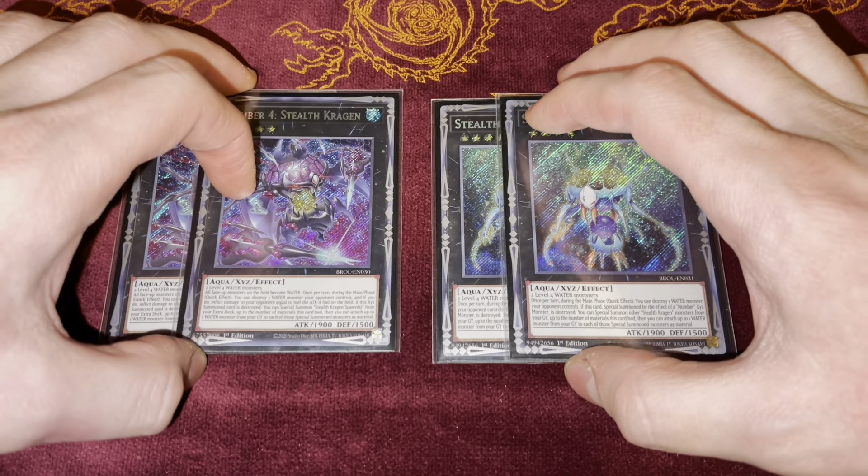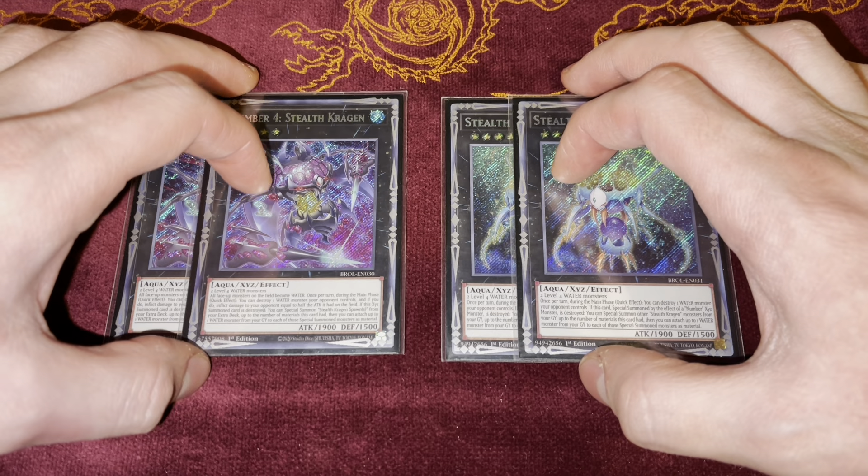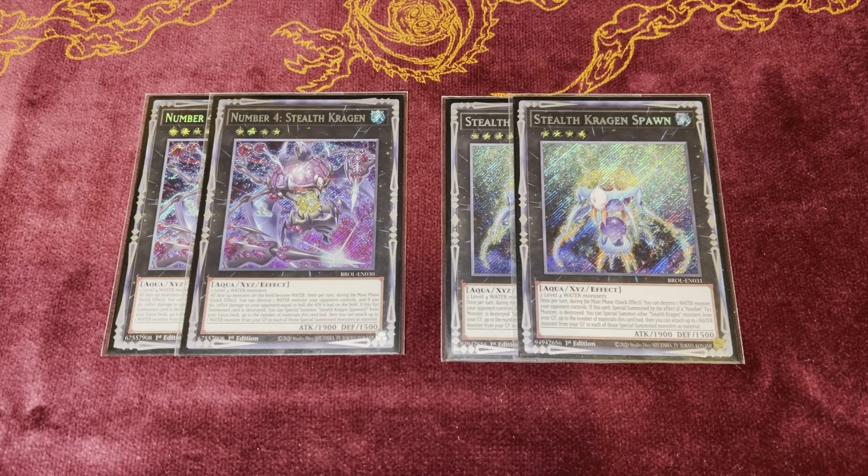For the other two-ofs, I have two Stealth Kragen and two Stealth Kragen Spawn. Two and two is the proper ratio. Ironically, I've never had to summon out Stealth Kragen Spawn — it's never come up, which is crazy. Usually I get Stealth Kragen out and my opponent is already in a losing position. Especially if you get Stealth Kragen and Gozen Match out together, they really just sit there because they have nothing they can do. Stealth Kragen is a fantastic card, and the Spawn is there for backup just in case.